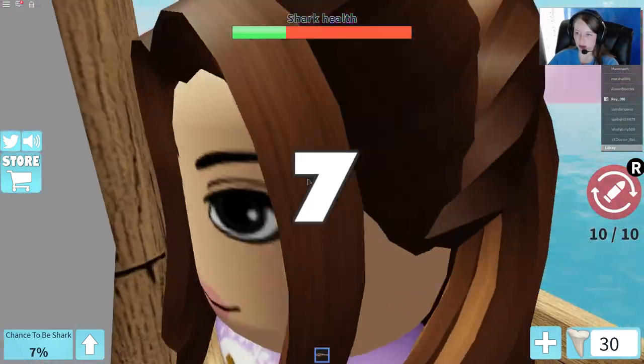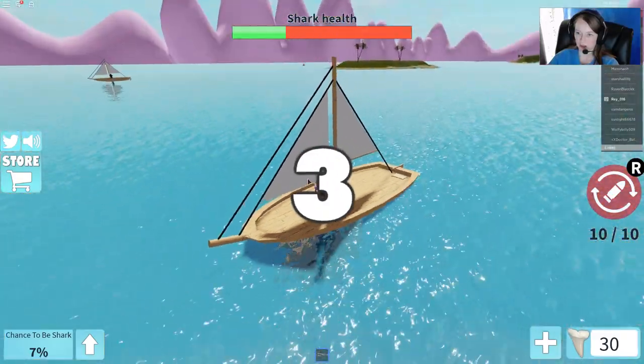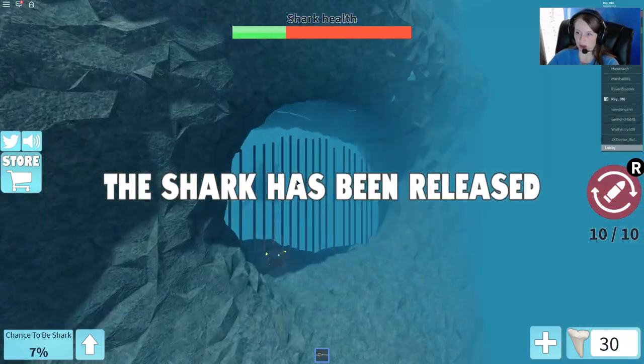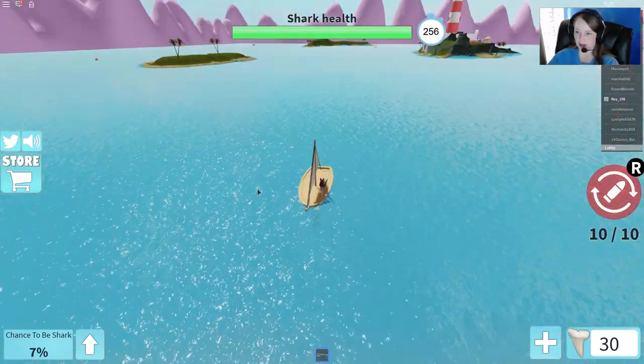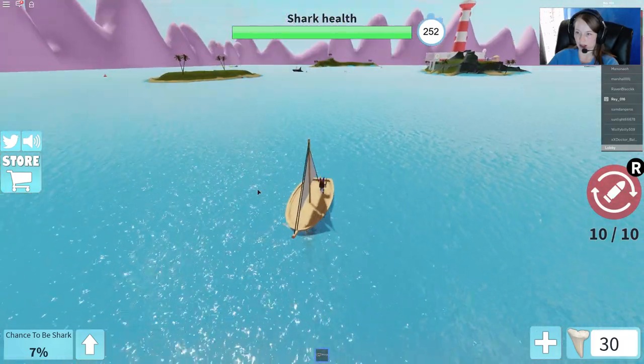We're on the boat and again we just have to wait for it to start. We need to try to get the key from the shark. We don't actually have to kill the shark, but we do have to get the key that it's carrying on its tail. So we do have to be careful because we don't want to die before we can get that.